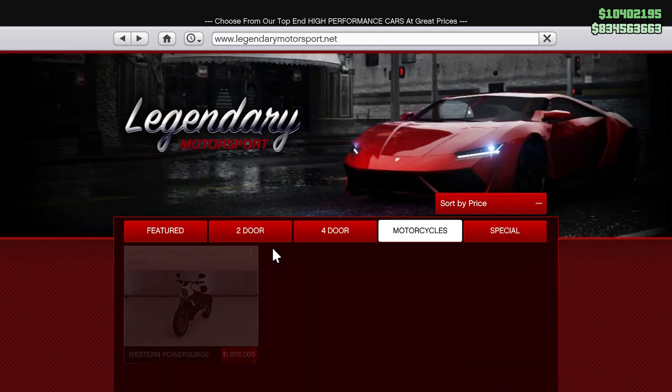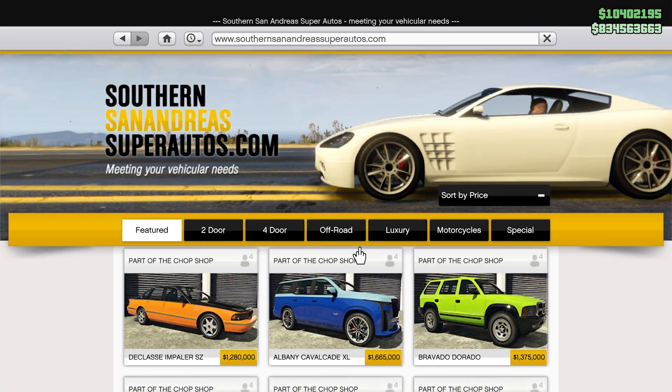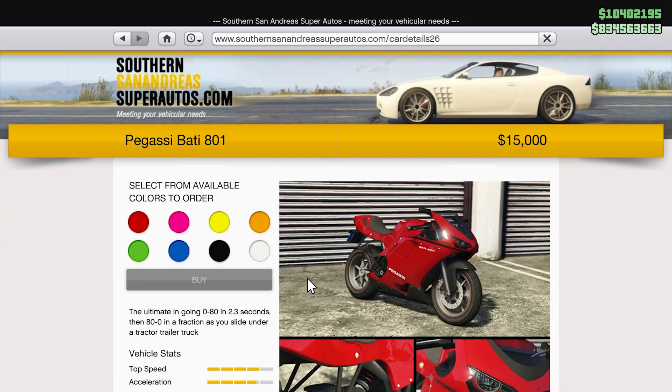Now, if you don't have the money to spend that, which is totally fine, there is another bike I recommend — especially if you don't want to spend a lot of money — and that's going to be the Byte 801 for only $15,000. I'm sure the Byte 801 is something you're going to see an NPC drive.